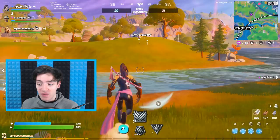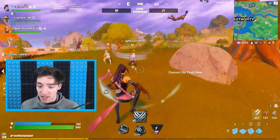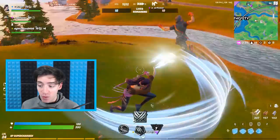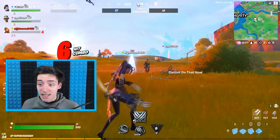Another FPS killer is render distance, though it's also hard to know what to set it to. The higher it is, the better you can see other players in the distance, giving you a competitive edge. But it also reduces your FPS, putting you at a disadvantage in close fights. The best bet is to set it to the medium setting — this gives you a decent render distance to spot players from afar while not impacting your FPS significantly in close-range fights.